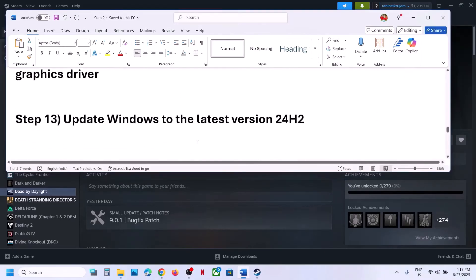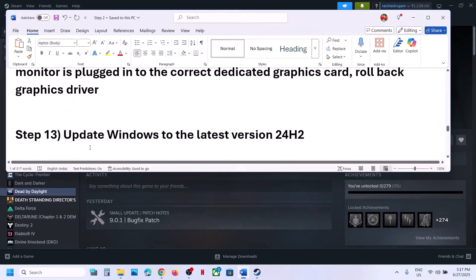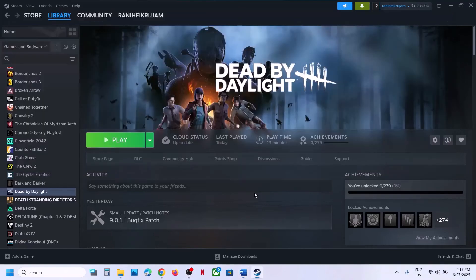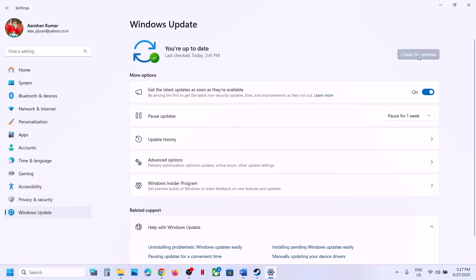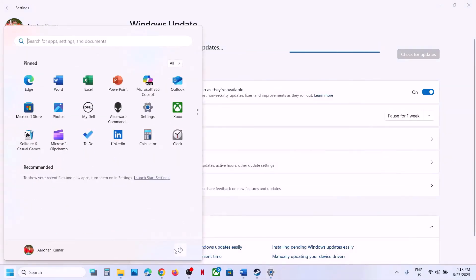The next step is to update Windows to the latest version. Make sure your Windows is up to date — open Windows Settings, go to Windows Update (or Update and Security), and click Check for Updates. Once all updates are installed, restart your computer and after the system restart launch the game and check.